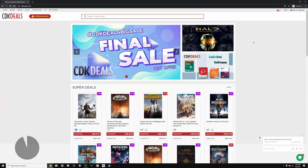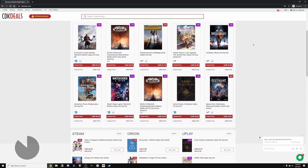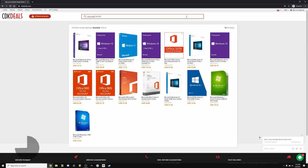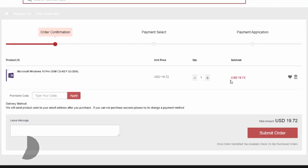This video is sponsored by CDKeyDeals. I've actually used this company before to buy Minecraft. You can also buy Windows 10 keys and all kinds of other keys for Steam and whatever else you can think of. I'm going to show you how you can get a super cheap Microsoft Windows 10 Pro key. It's already discounted at $19.72, much cheaper than buying it anywhere else.